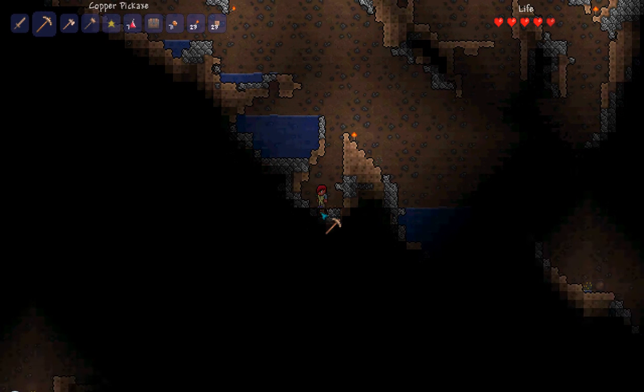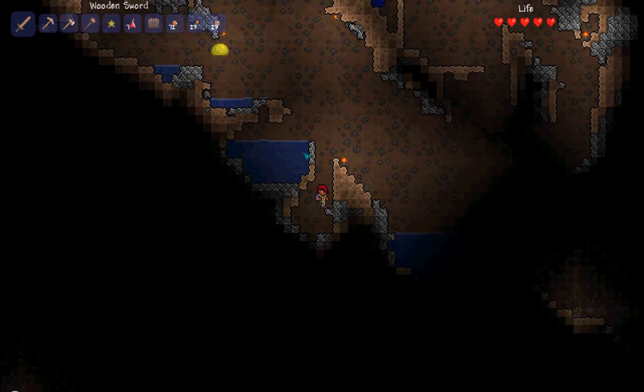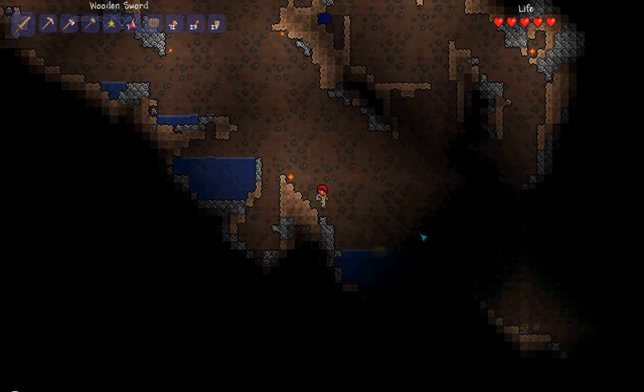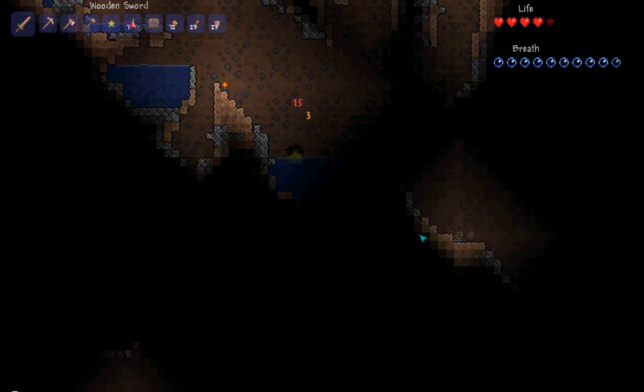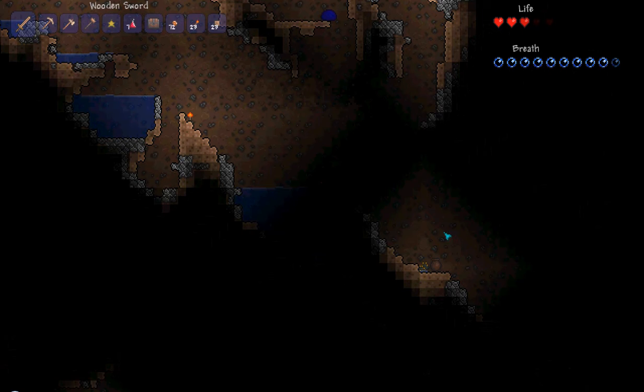I see down there, bottom left, there is a blinkery cave which I will check later when this cave ends, because there still seems to be a lot more. Right now I'm just demolishing this yellow slime because that's how I roll.